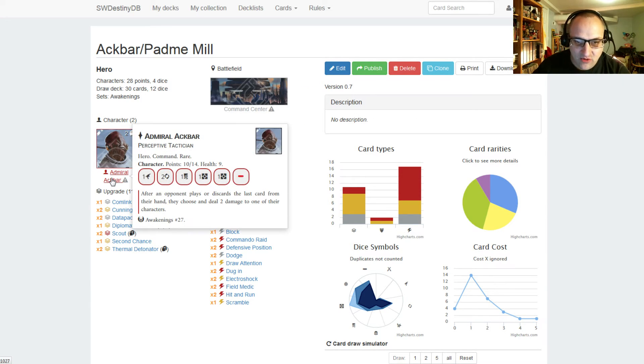Here's Admiral Ackbar. We're running two Ackbar for 14 points out of our 30 point total. He has nine health, one range damage, two focus, one discard, one resource, another resource, and a blank. After your opponent plays or discards the last card from their hand, they choose and deal two damage to one of their characters. Hopefully that'll be going off very often with this deck, because Ackbar and Padme have a lot of ways to mill.